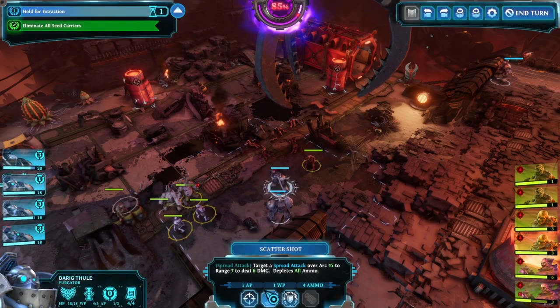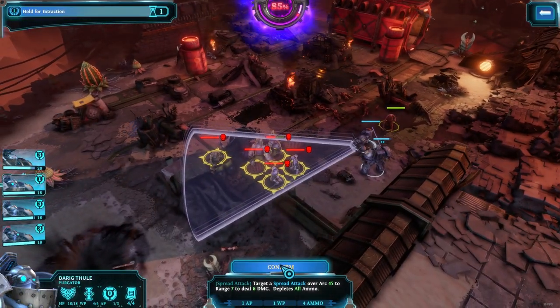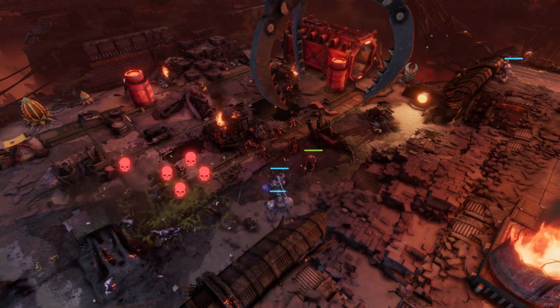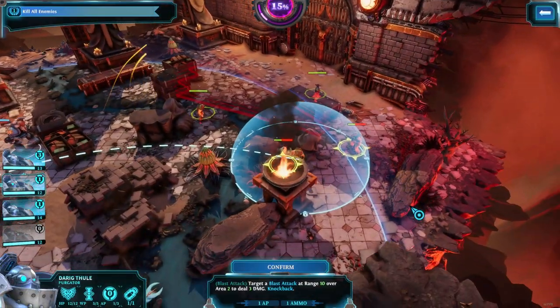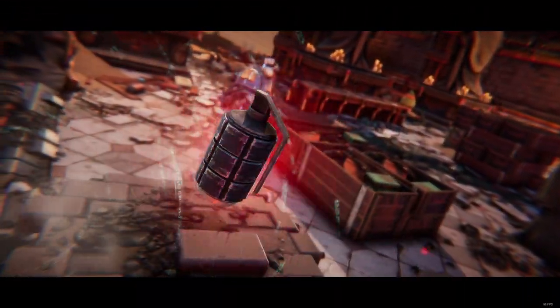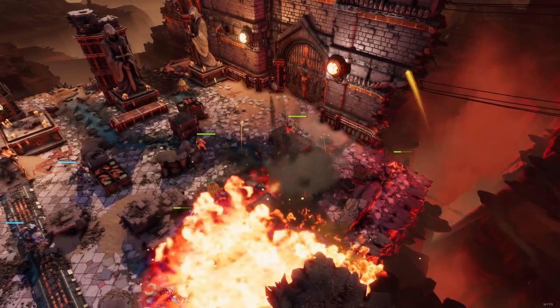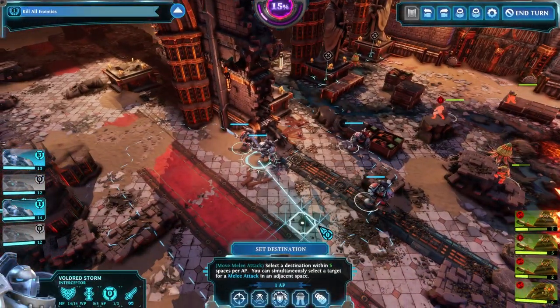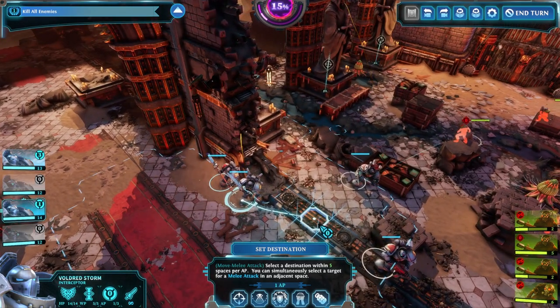There comes a point in the game where you can requisition four other classes. These are the Paladin, whose combat abilities make him an absolute beast; the Chaplain, who buffs allies and removes debuffs through the power of prayer; the Librarian, who has the most powerful psychic abilities; and finally the Purifier, who incinerates enemies with a Flamer and removes mutations.